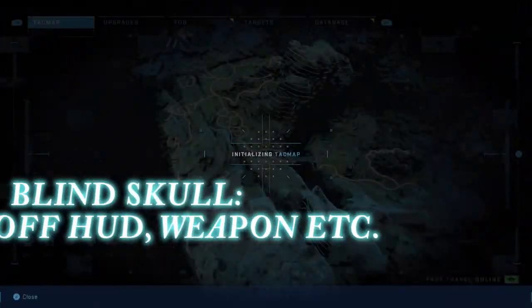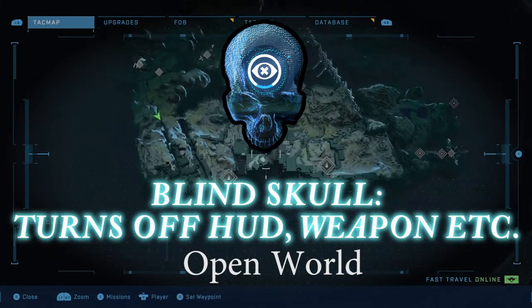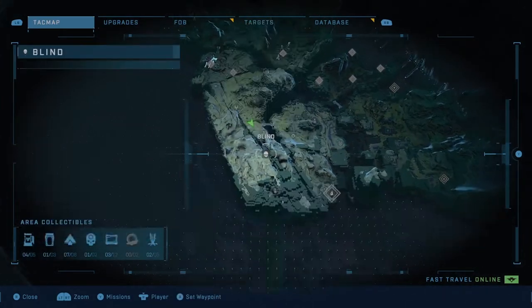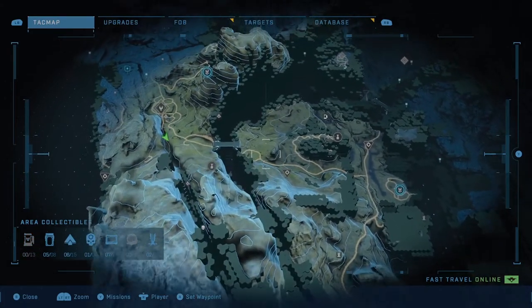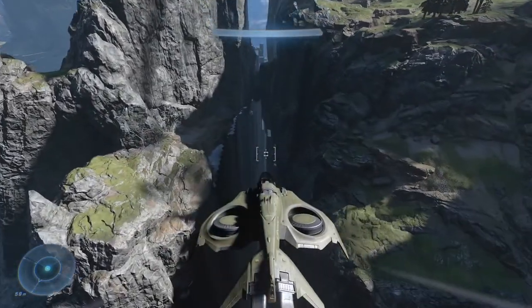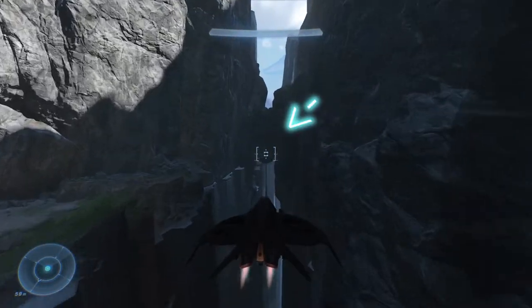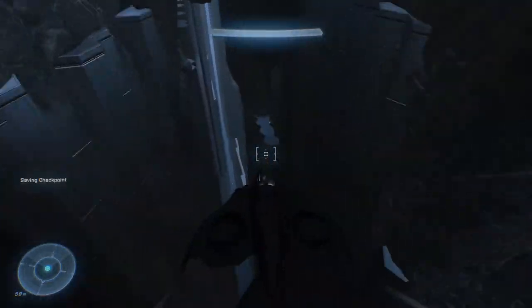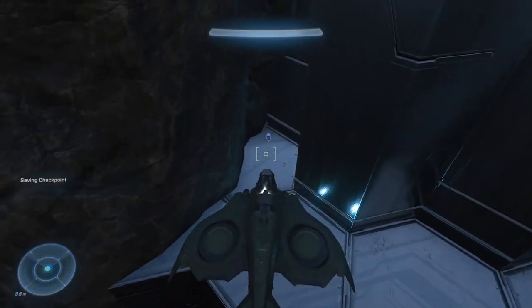The next skull you'll want to collect is the Blind Skull, which turns off all HUD and weapons, and is located in the southwestern part of the map. The skull will be located just inside the crevice running down this mountain. If you've already made your way through the campaign and accumulated enough valor, hop in the Wasp and you can quite literally fly right here to collect the skull. Just look for the rock cleavage connecting the two mountains and the skull is just underneath it. This is where things start to get a little tougher if you don't have a flying vehicle, so get your hands on a Wasp.